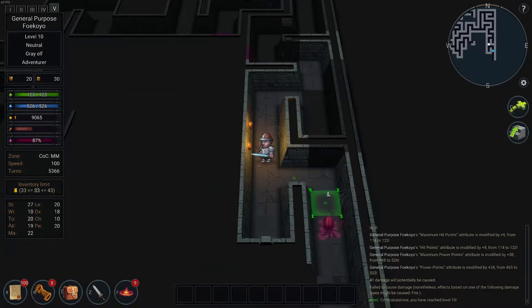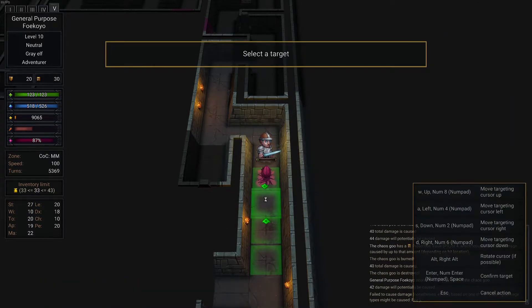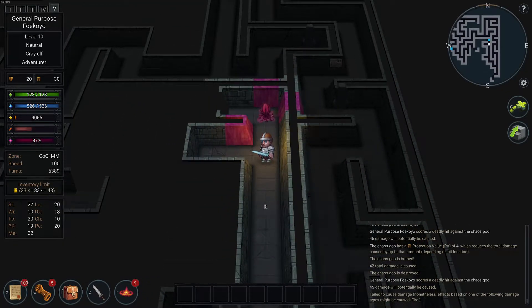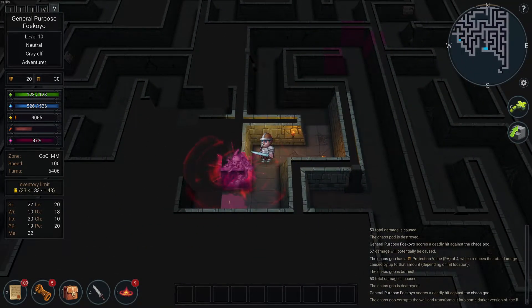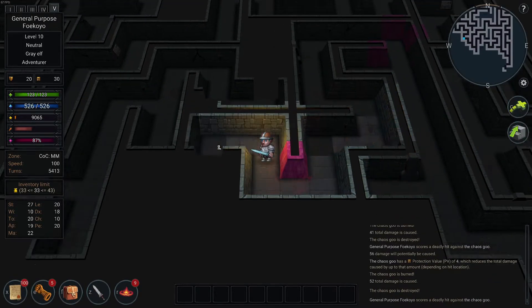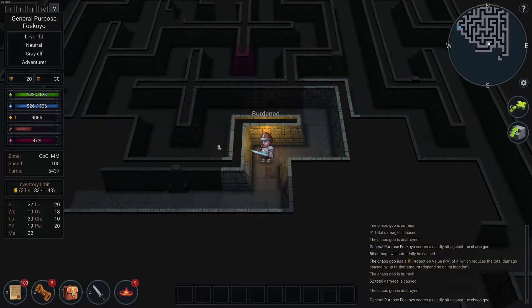The corruption's literally spreading to the walls. I could smash the walls, but it's going to spread from them. It's so cool — such an awesome visual representation of the corruption that you can only envision in regular classic ADOM.